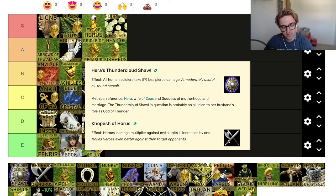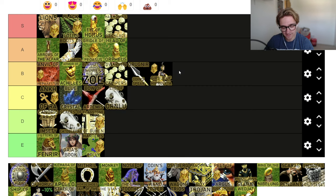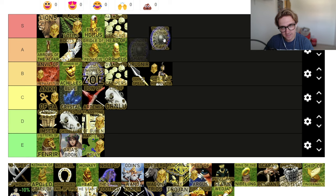Hera's Thundercloud Shawl — the wiki says 'a moderately useful all round benefit.' I'd say this is a good relic because it's all human soldiers. You're always going to be going against a town center or towers, even if you're going against Norse. So I'd say this is an A tier relic. It isn't one of those that's 5% for just archers or 5% for just a certain type — it's all human units, which you're going to be building at some point.